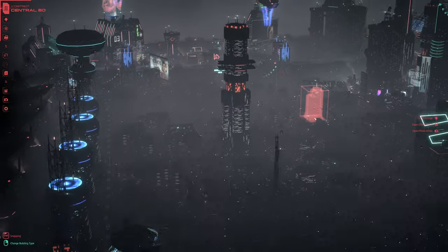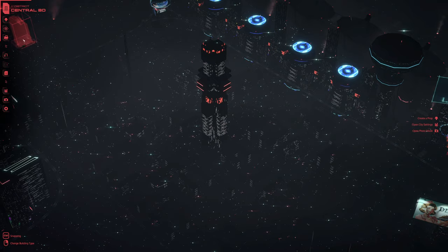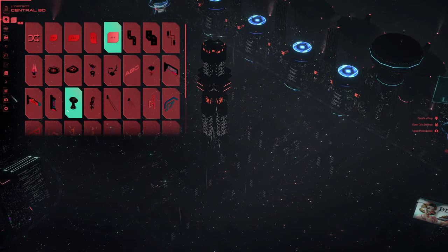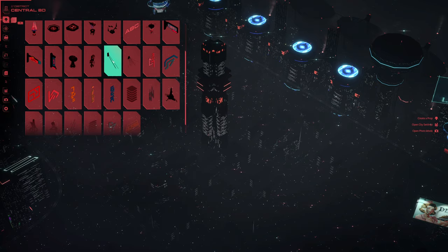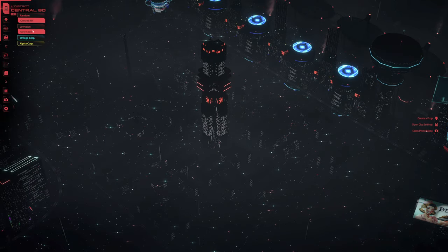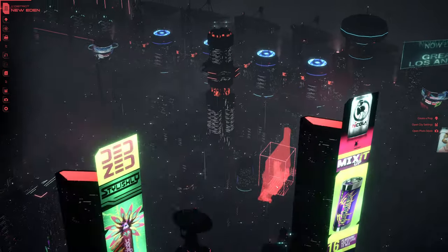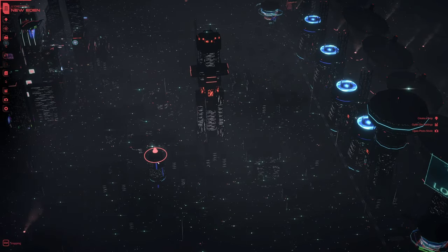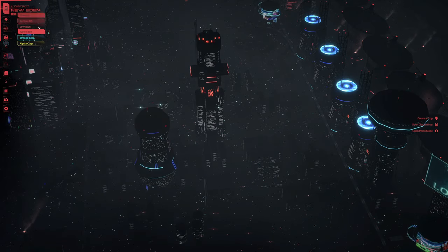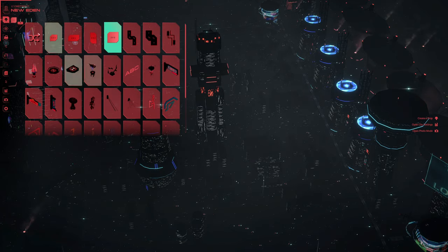Alright, so already we have something very cool looking. Next thing, we're going to go into our props. Some of these props are unlocked automatically. However, these cables — you will need to drop and raise this building. So this little short chubby guy, when you bring him up and bring him back down, it will spawn your cables that we'll need as well.